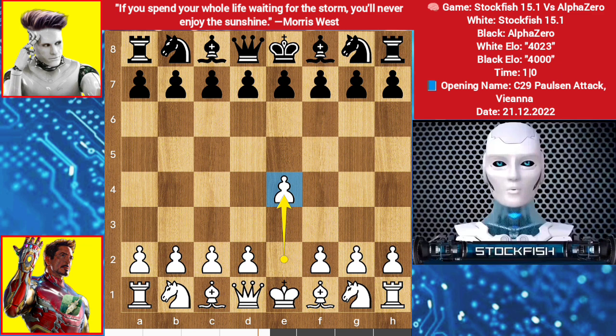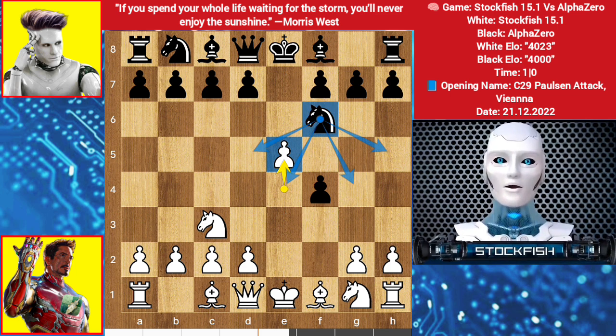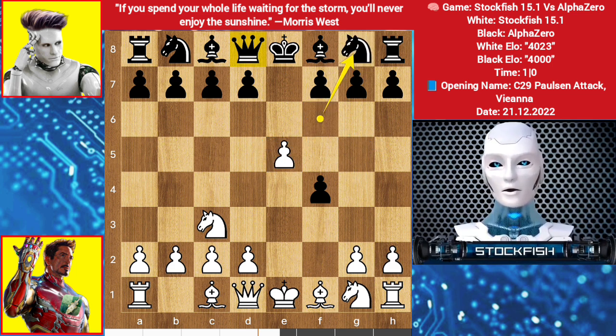I started with e4, e5, knight comes to f6. I play a fascinating move, f4. Do you know the plan? If pawn takes, then e5 targeting the knight. Every square is covered by somebody, you have to play knight g8.